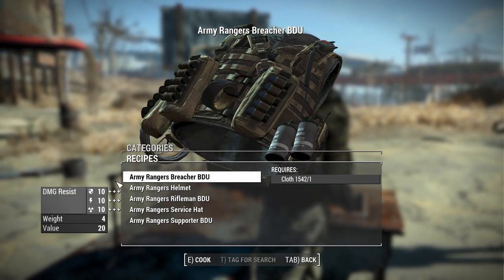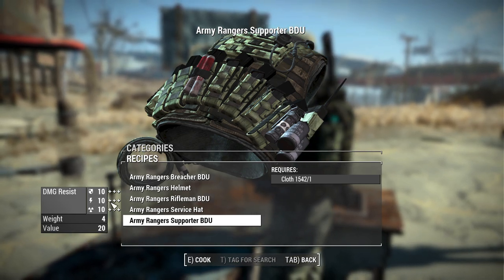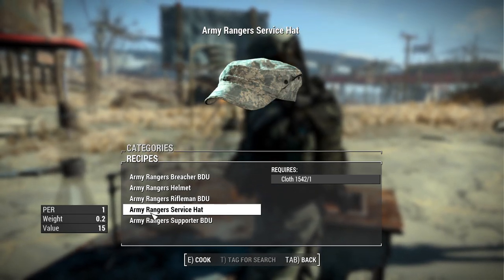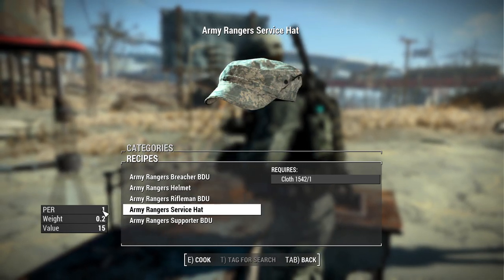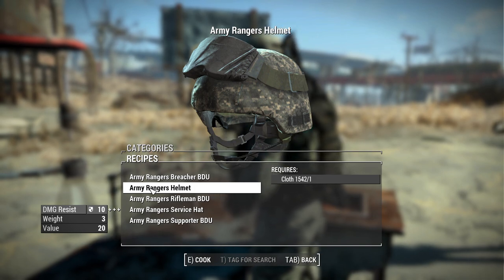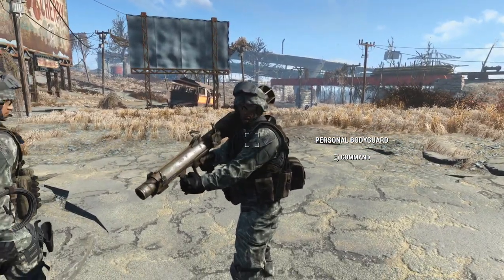Each of the different BDUs has the same stats — it just depends on what aesthetics you're going for. They have a damage resistance of 10, energy resistance of 10, and radiation resistance of 10, weigh 4 pounds, and are worth 20 caps. The service hat gives you a bonus Perception of 1, while the helmet gives an additional 10 damage resistance, so it's really up to you. I especially like the aesthetics of the helmet — it brings the whole thing together, particularly for a heavy weapons role.